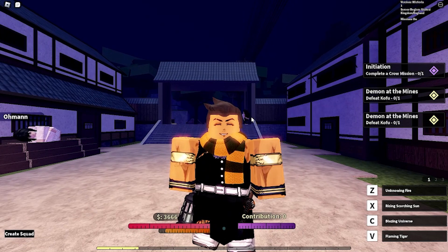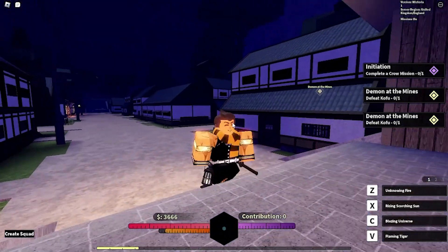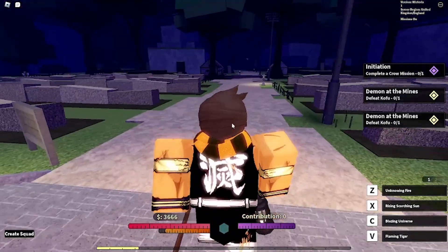Now demon horns obviously drop from demons, which only spawn at night, but they can also spawn in caves. The best way to get demon horns is by going into those caves and finding waves and waves of demons. I'm going to show you three caves you can go to today to easily get that demon horn quest done, just to get demon horns so you can sell them, or to get the samples you need.